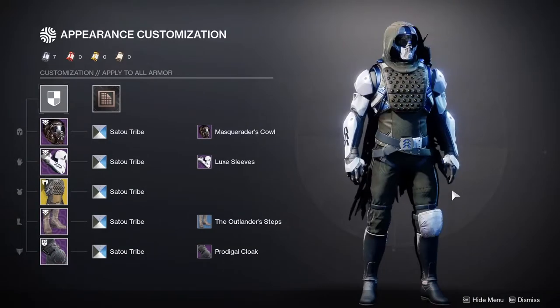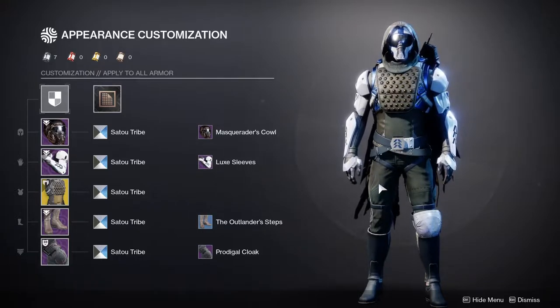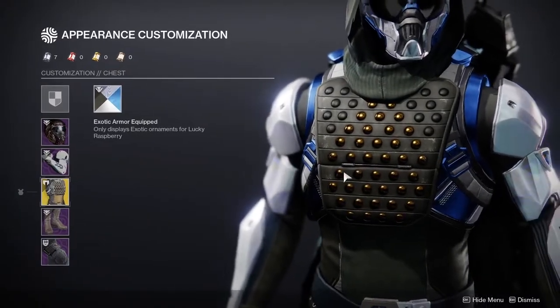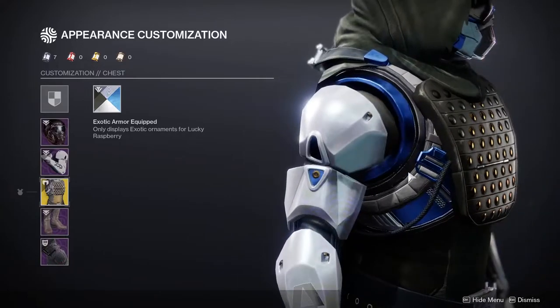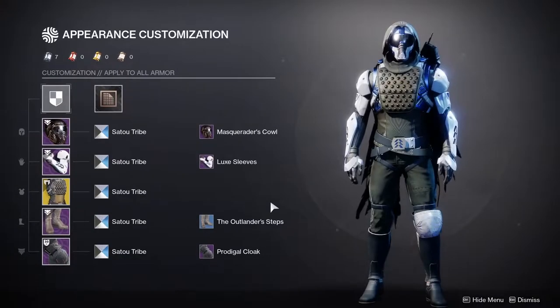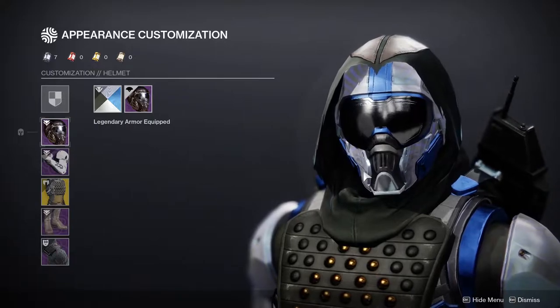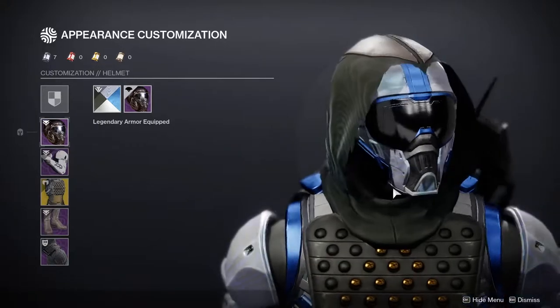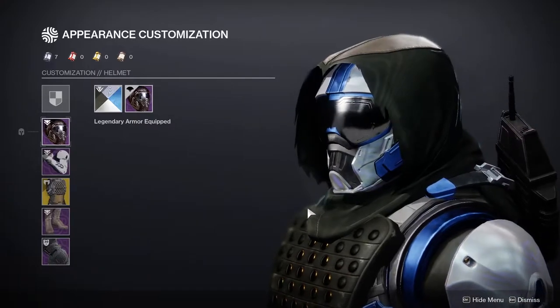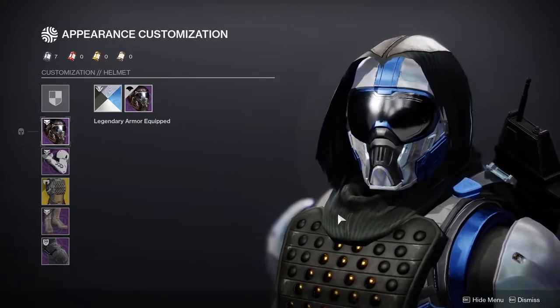So this is my Hunter. I love the way that I made this look. I was going for a very generic Hunter look — like, this is what a Hunter would look like — because I am using the Lucky Raspberry. This is a basic exotic Hunter from way back in Destiny 1 days. So I definitely wanted to really get into that identity of a Hunter, which is why I'm using the Masquerader's Cowl. This is one of those helmets that just feels like a Hunter.